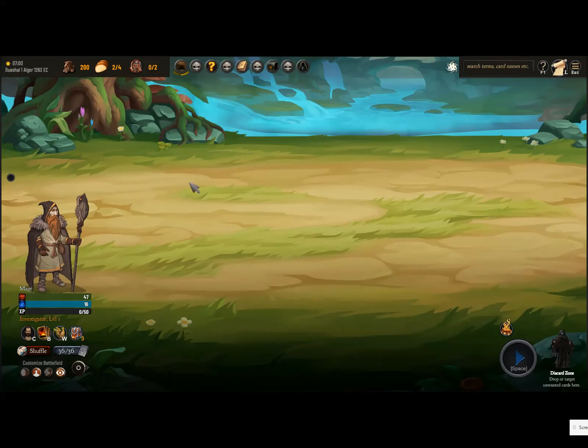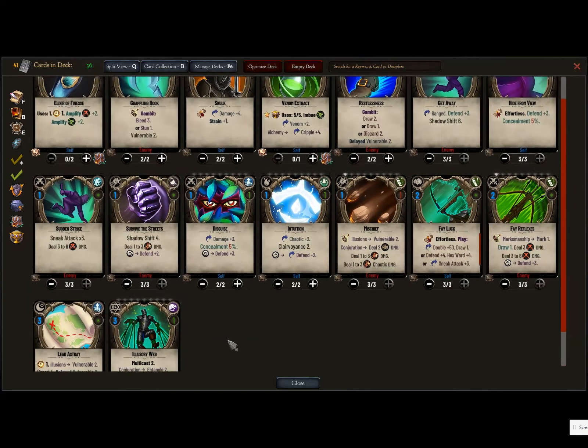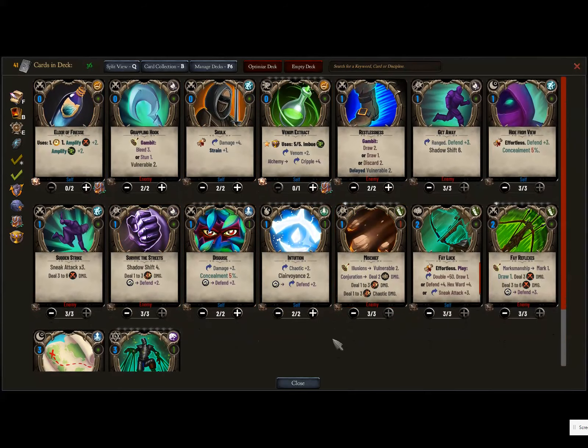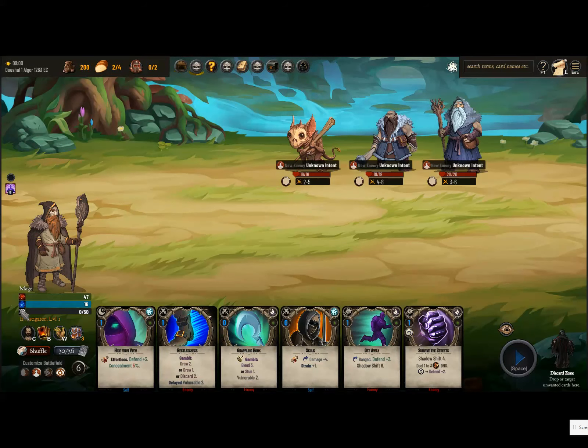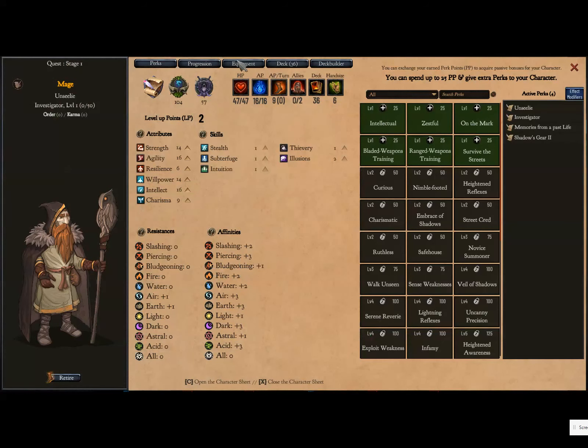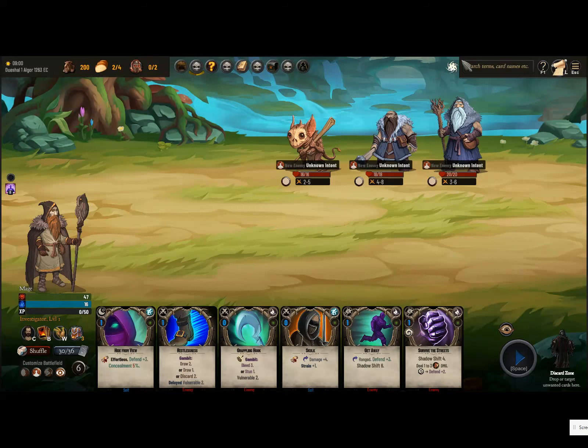Let's just get right into it. I should have probably changed my model from this wizard guy, but that's fine. First thing: go to Collection. Our minimum deck size is 24 and we're at 36, so we're going to have to cut some of these. I usually like to do a few battles first and see what skills just aren't really performing up to my standards. One thing I forgot to do is equip our equipment — should always do that first.